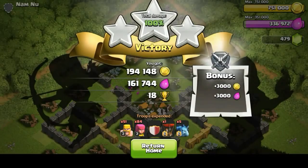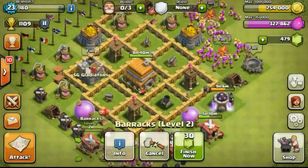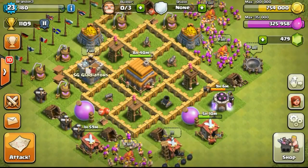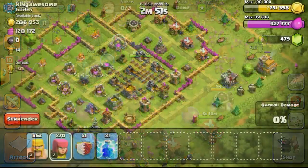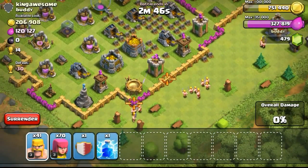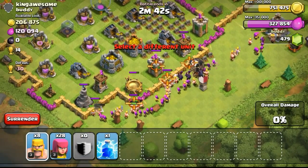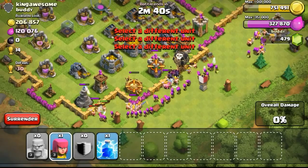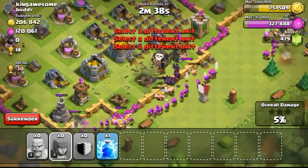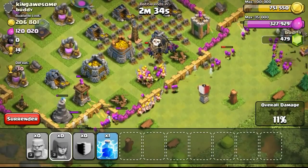Dropping 2-3 barbarians will be able to take out the mortar if there are no other defenses protecting it. Back to my base, I'm upgrading another barrack to increase the housing space available, so that it will be easier to train troops and also unlock more troops. Now this next base has 206,000 gold and 120,000 elixir. Elixir wasn't too much of a problem — I'm almost capped on elixir at 351,000 in my storage.